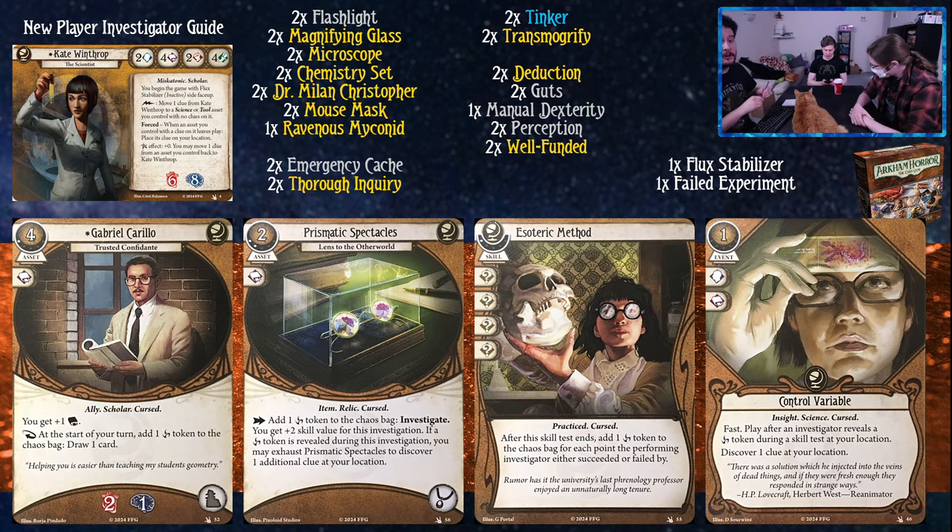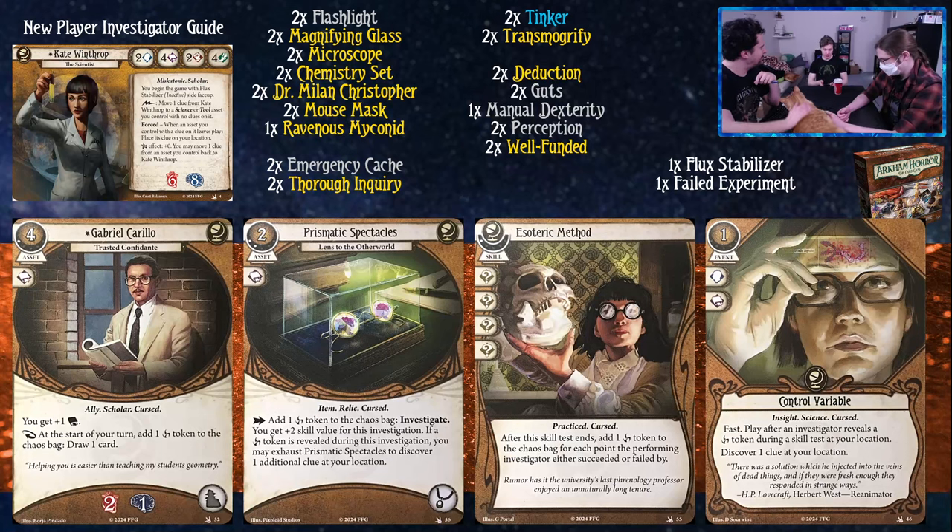Travis also added a curse package to this deck because there are a lot of curse cards you can play with Kate Winthrop in this cycle. If you're going to be upgrading them, you need to look at this entire package - though some like Gabriel Carrillo are just really good assets on their own. Gabriel Carrillo costs four, gives you plus one Book, and as a reaction at the start of your turn, you can add a curse token to the chaos bag to draw a card. It isn't forced, but you should - you might as well.